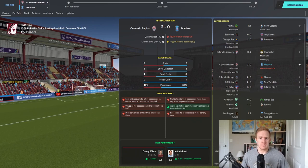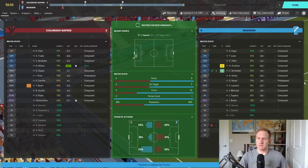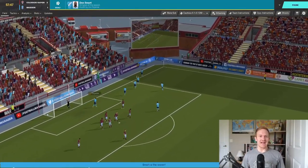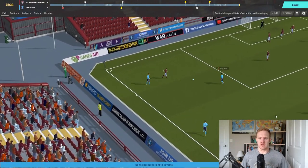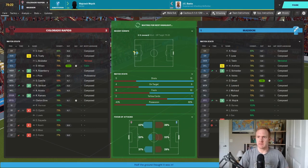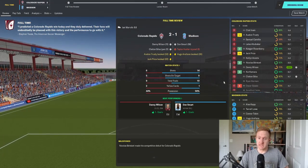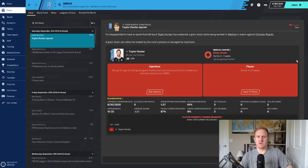In the second half we come out much better. JC Banks finds Toyama on the left wing, he pulls it across, and Don Smart puts it in with a header — a beautiful goal right when we needed it. We keep pressing, but can't find the equalizer, and there's the final whistle: we lose 2-1. Despite the loss, the second half performance was much better and we edged them in shots, shots on target, and possession. Don Smart gets man of the match. Taylor Hunter is out for four to seven weeks.